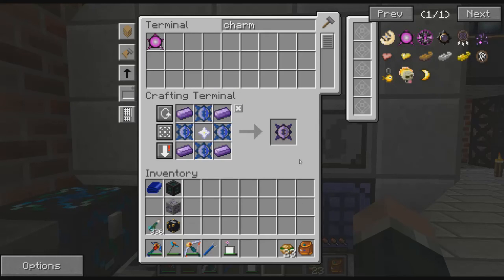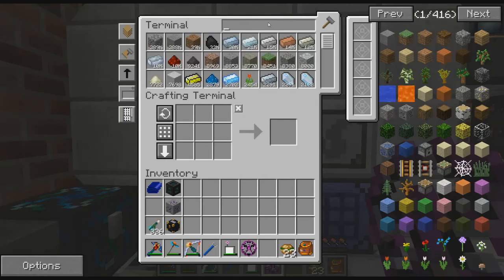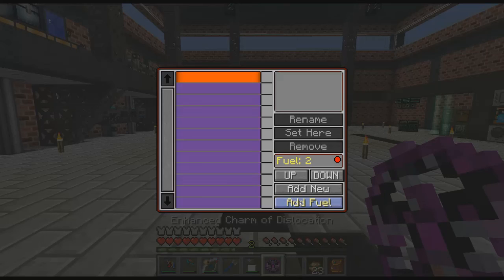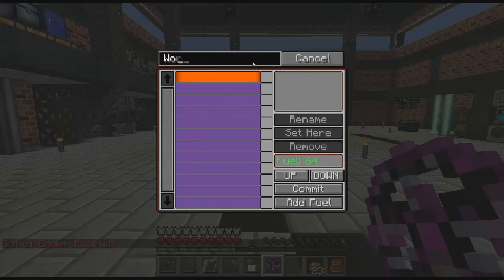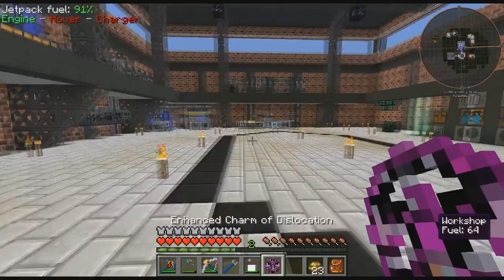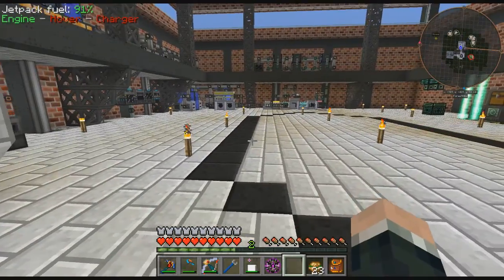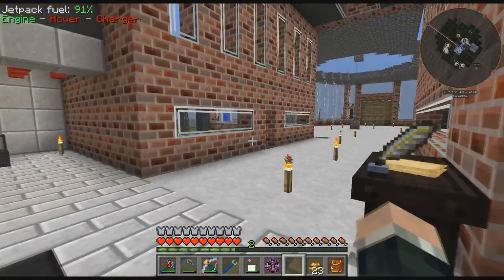That's another reason why I needed that nether star from last episode — because I wanted to get this made. We're going to grab some ender pearls to feed it as fuel. So we're going to add new and call this 'workshop' — commit. Right click and then we'll teleport back to the workshop so we can go to The End and do that.